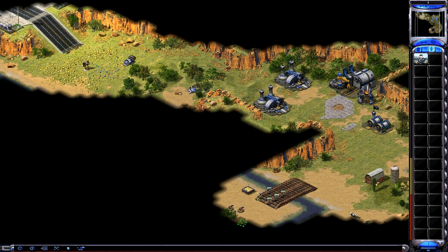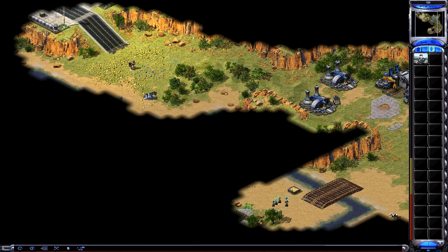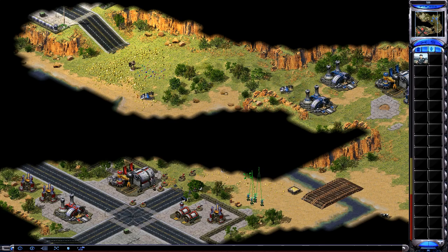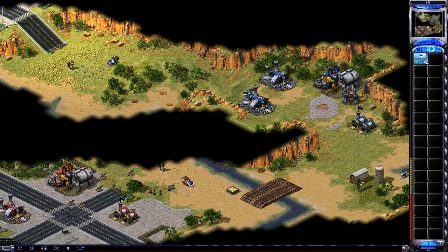Attacking! Unit lost. We're under fire from Red Team. You really weren't ready for Red Team, were you, Commander? If this had happened against the Soviets, your base would now be in flames. Red Team will pull back to give you a chance to build some more troops.